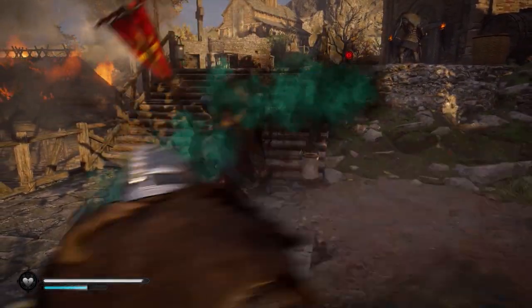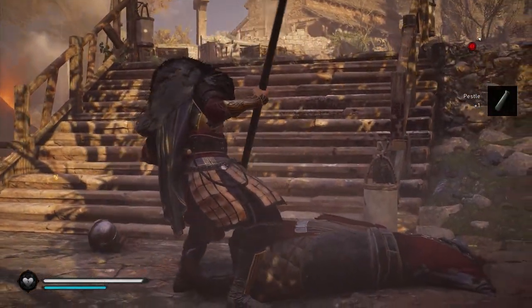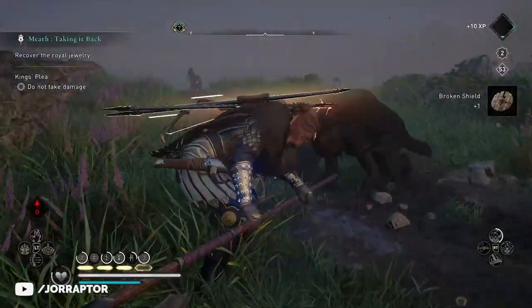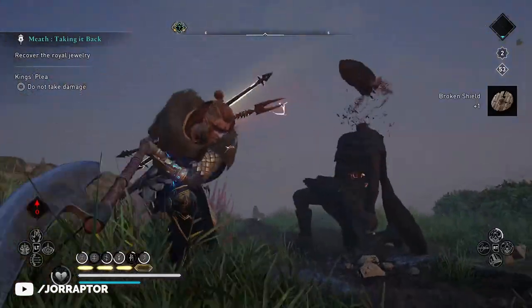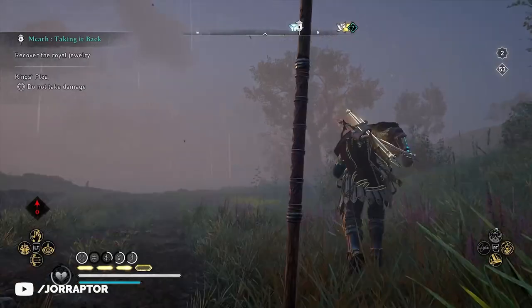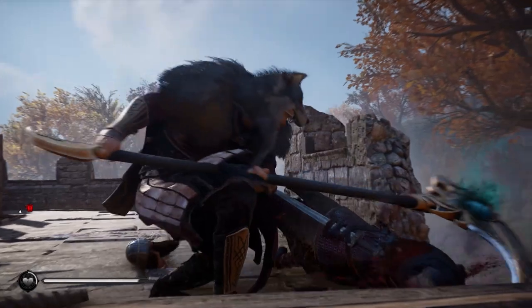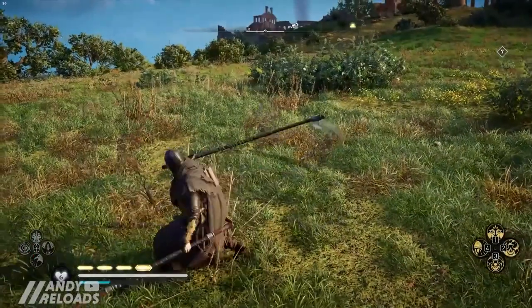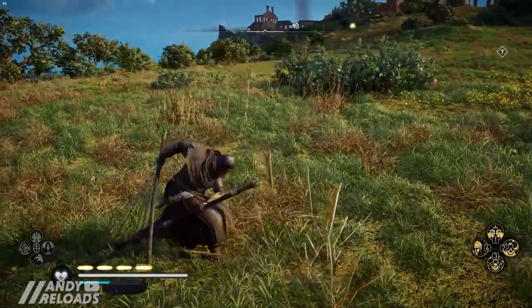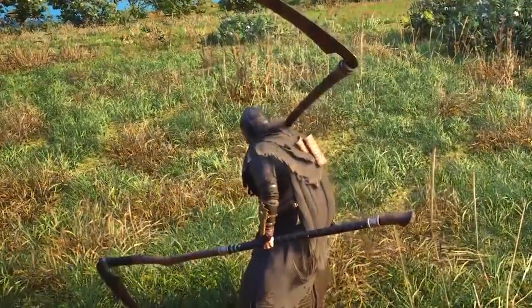At one point we see the offhand attack against a shield bearer, and then we get a look at the amazing finisher. It kind of reminds me of that finisher against enemies with the huge pull arm type weapons, but now you can do it way more often with your own weapon. Really, really cool. We also got a brief look at Eivor dual wielding two scythes, where we see two of the variants we can likely get in the Siege of Paris DLC, looking less over the top.